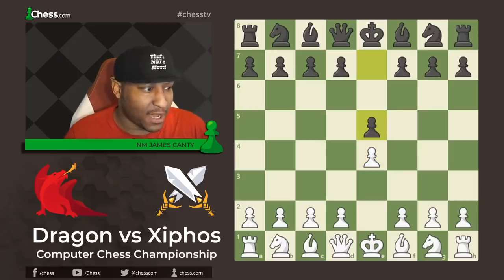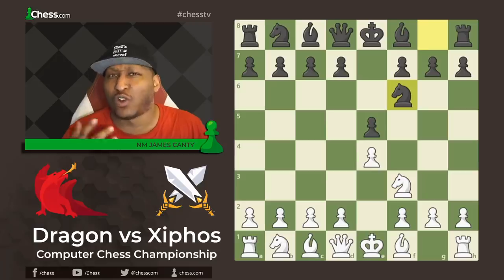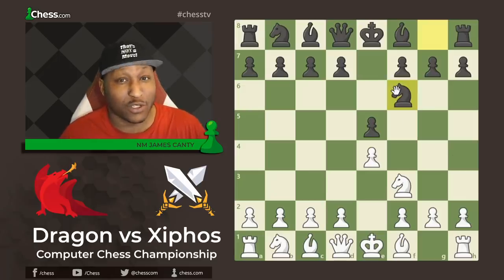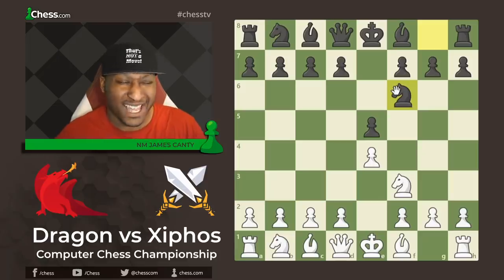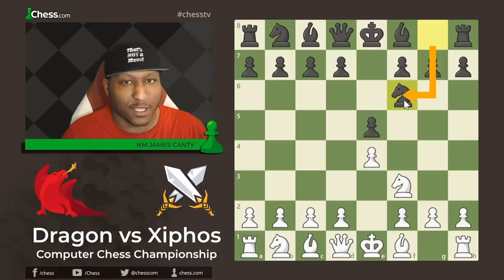We have E4 and then E5, Knight F3 and Knight F6 — a Petrov defense, or the Russian, implemented famously by Fabiano Caruana. Quite annoying but also quite fun for the black player, but if you don't know what you're doing you can get in a lot of trouble. We recommend looking at the 2018 World Championship games from Magnus Carlsen and Fabiano.